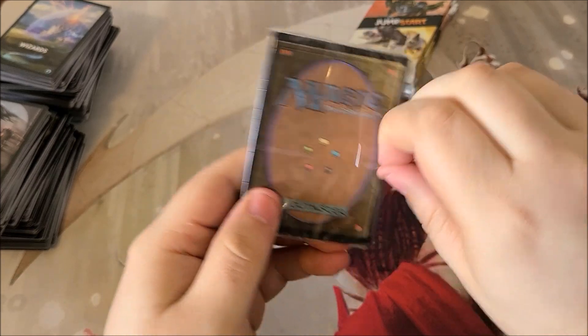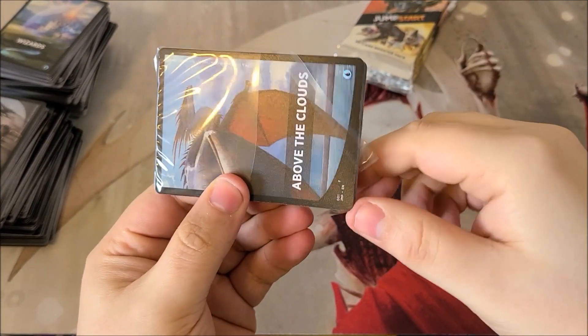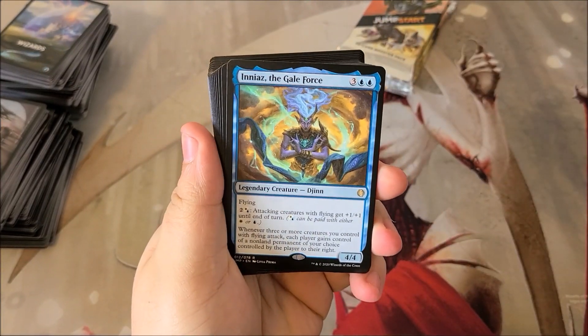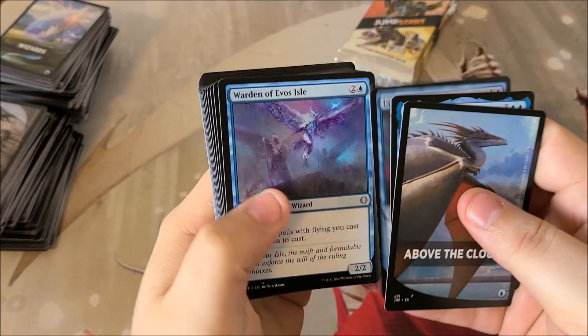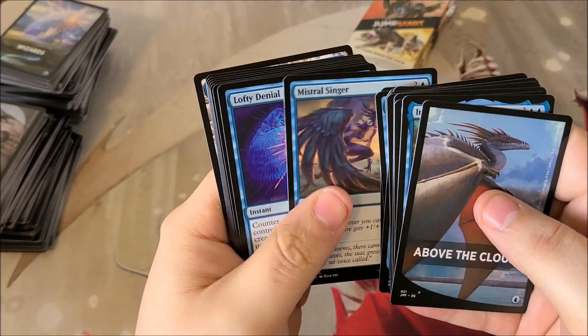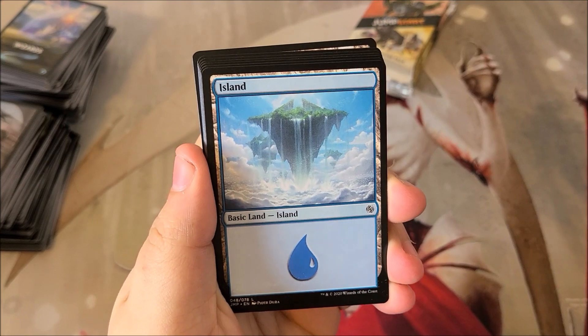Above the Clouds — I'm not sure what this one's even about, mono-blue it looks like. There's probably a bunch of flyers. Niambi, Esteemed Speaker — attacking creatures with flying get plus one plus one until end of turn. Interesting. Buried Runes again — not too bad. Oh, that's actually a really pretty island! Wow, sweet.